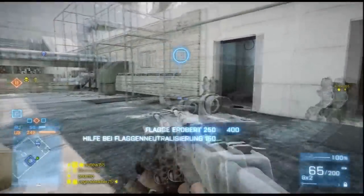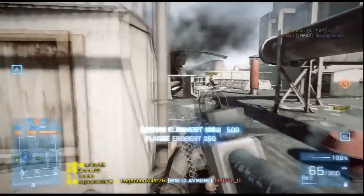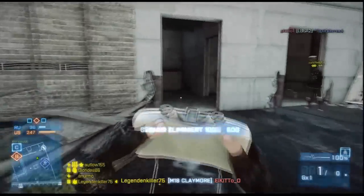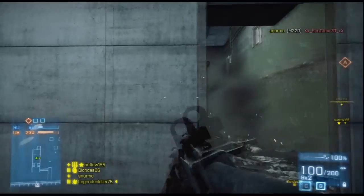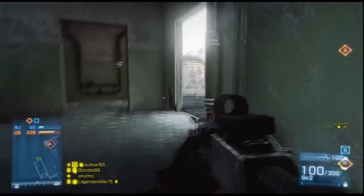Dann auf den Treppen Claymores legen, damit hier keiner von hinten kommen kann. Und zack, da wäre schon der Erste von hinten gekommen.